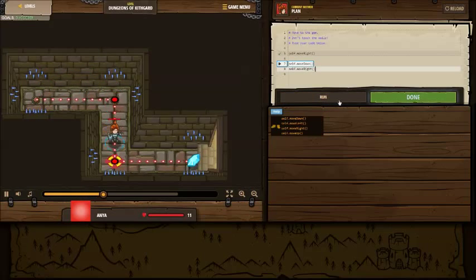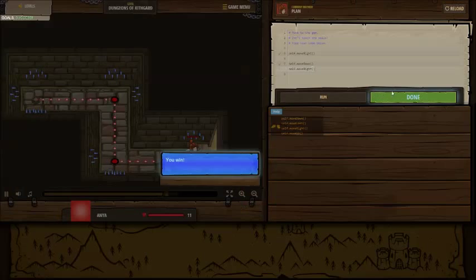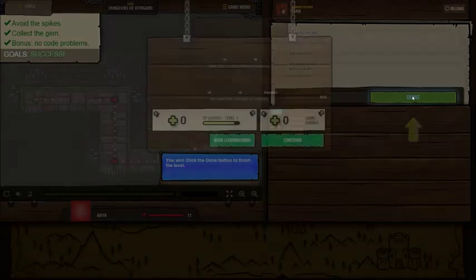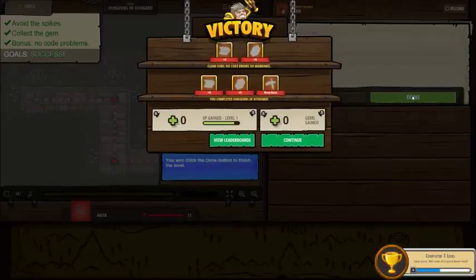Right. Down. Right. Collect it! Alright, now we're good, and we have the bonus - no code problems. Gained a level, 26 gems here.